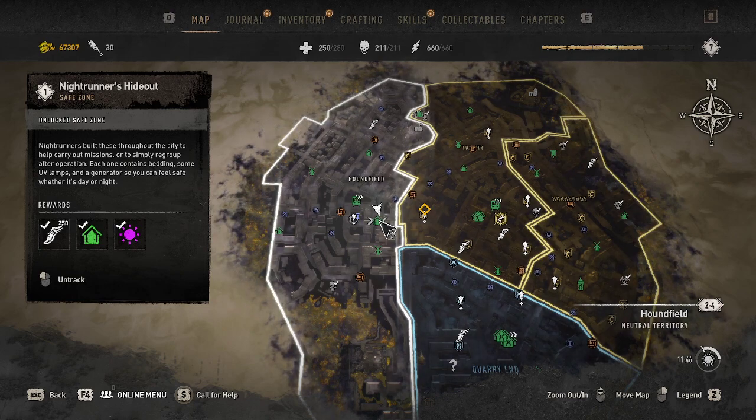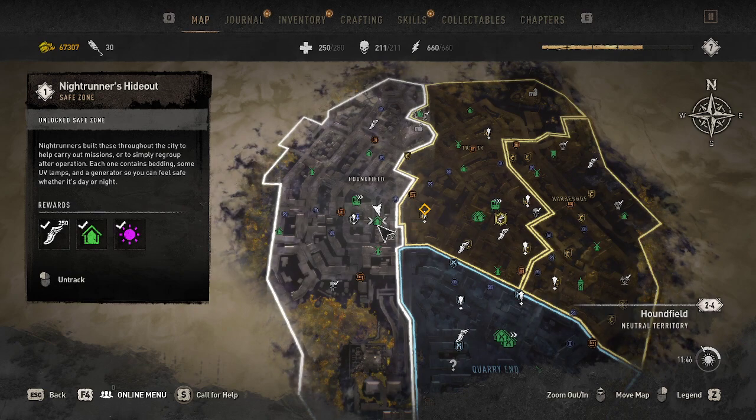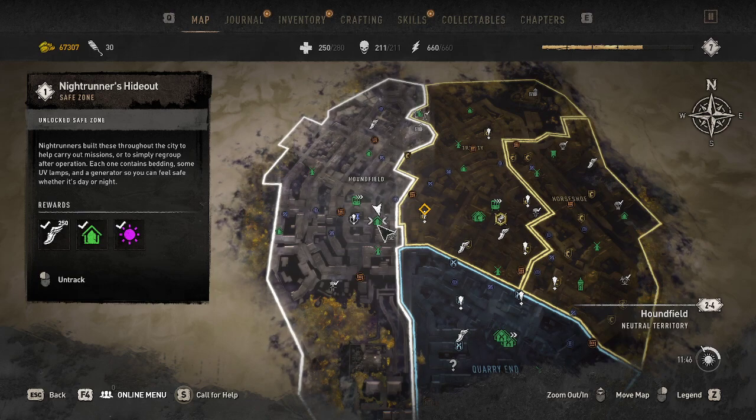Welcome back guys, we're going to be playing some Dying Light 2 and today I'll be showing you how to get into this — literally the easiest Night Runner hideout you could possibly get into. Some people are sitting there wondering how the hell you get in there — you've got to go in from the top, you have to go in from the bottom.